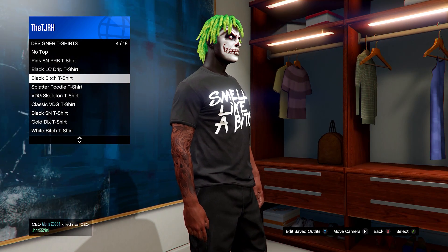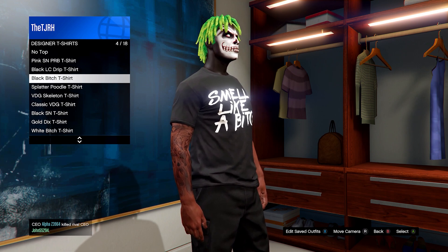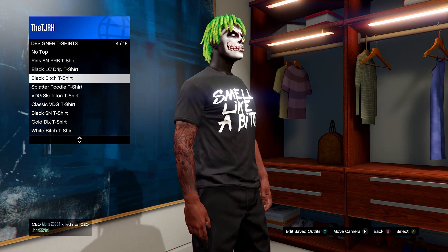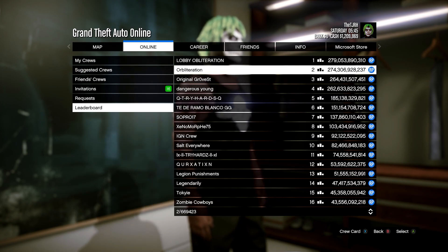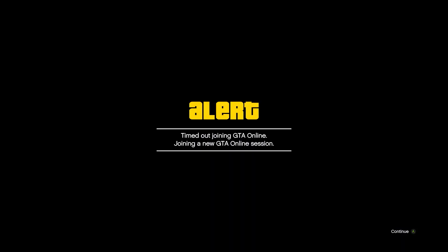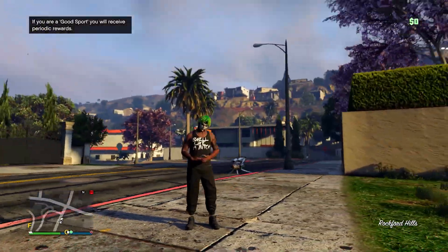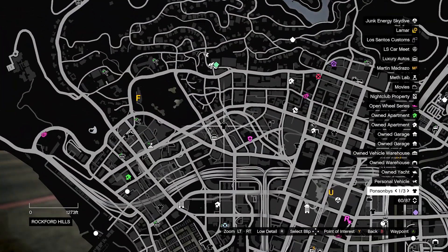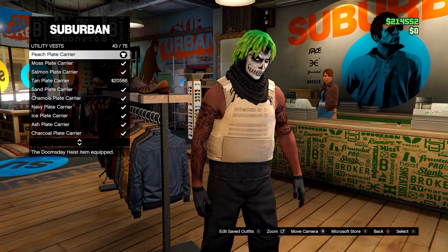In the wardrobe, go on tops and head down to designer t-shirts. Hover over the black BITCH t-shirt for about 10 seconds, then open up your pause menu. In your pause menu, go to Online, then down to Crews. Go to Leaderboard, then go to any of these leaderboard crews, hit View Members, and join any of the members. You'll notice the logo now merges onto the tank top. From here, go to a clothing store and carry on with the outfit. Go on utility vests and equip number 43, the Peach Plate Carrier. Then save this in slot one, overwriting the save.